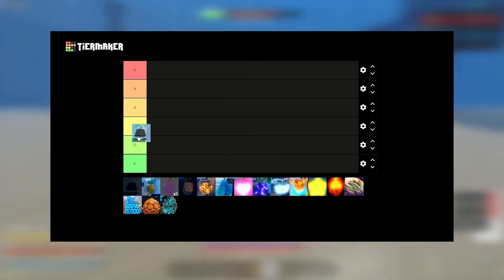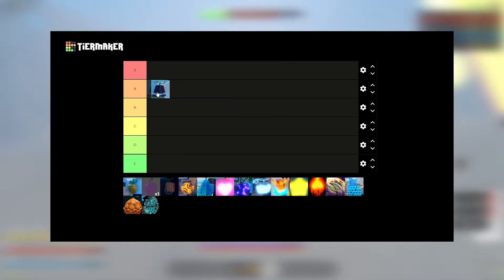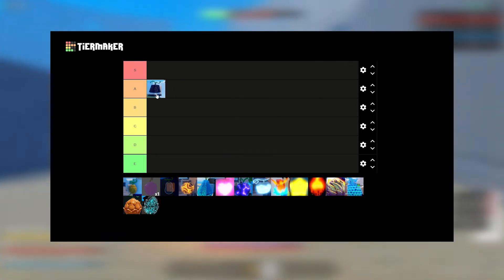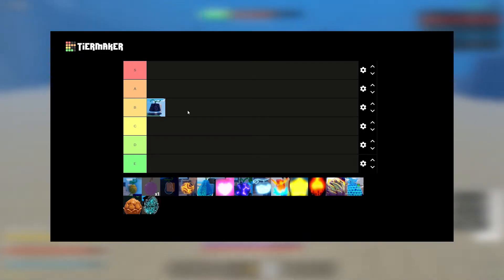Starting with Kilo — I already made a video on this. Kilo is actually pretty easy. I'm putting it in B because it is a common fruit. It's super easy to do on all the maps, but in a team it's not really that great, so that's why it's going in B. It's actually a pretty good fruit for dungeons.